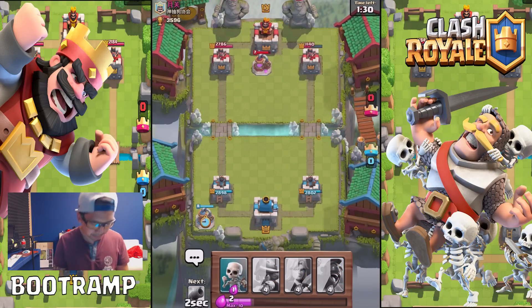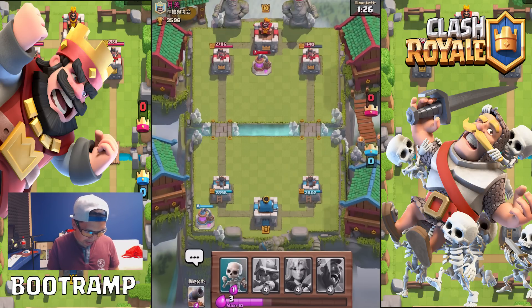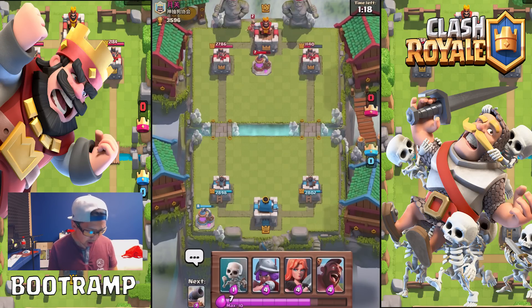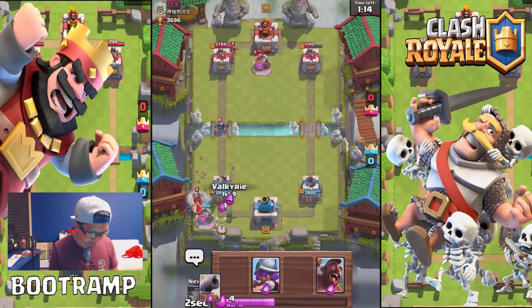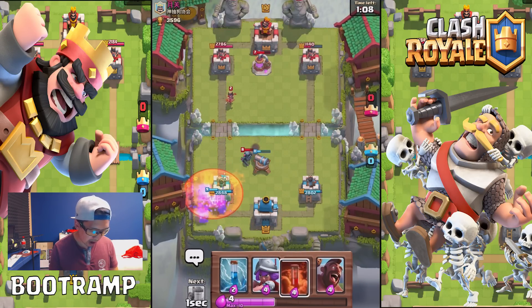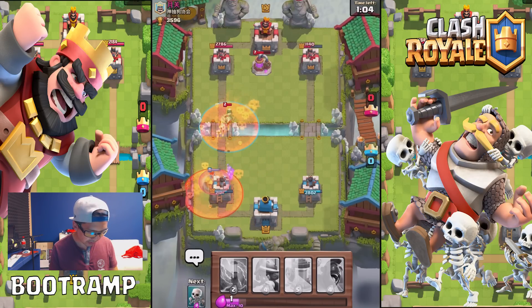Elixir collector out — let's go! Our main mission here is to execute the right tower. We're gonna be executing the right tower. I'll take that princess shot, sure. Dropping Valkyrie right there, dropping a cannon to distract the Pekka. This is not looking too bad — it's looking kind of good. I'm satisfied.